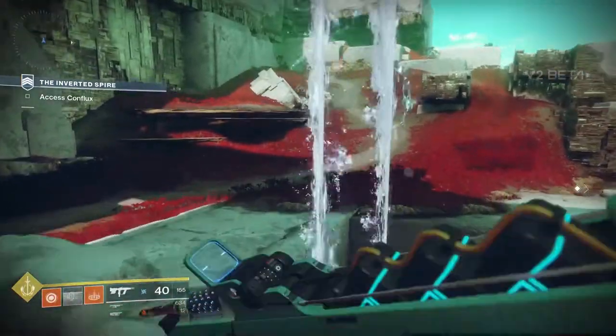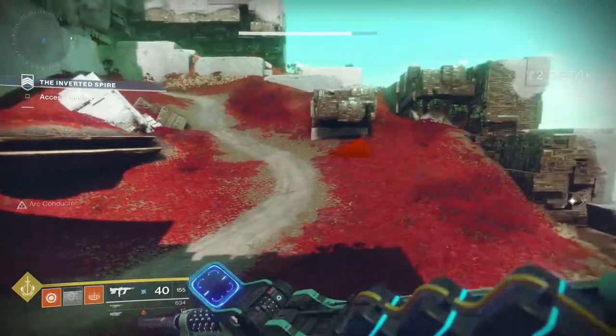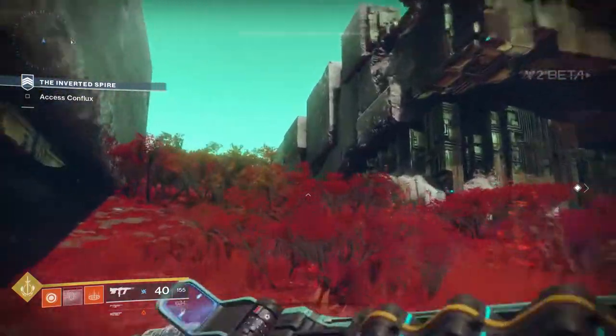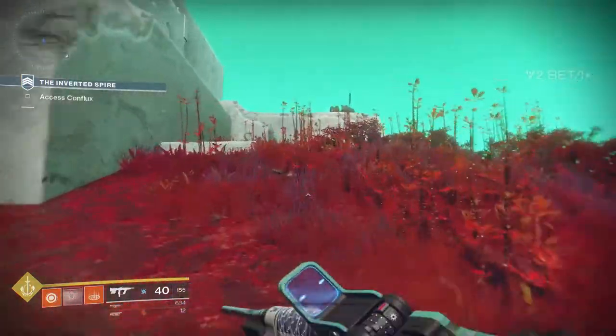Hello Guardians, it's Tom and I wanted to show you something I found while playing in the Destiny 2 beta. In the Inverted Spire strike, if you go down to where the conduit is and you turn left and head up this hill, you will find a small box.